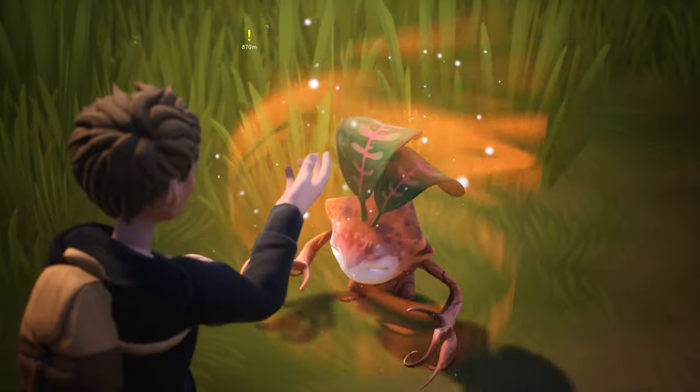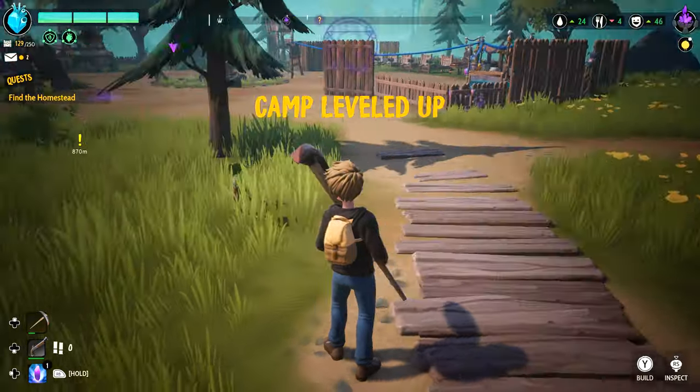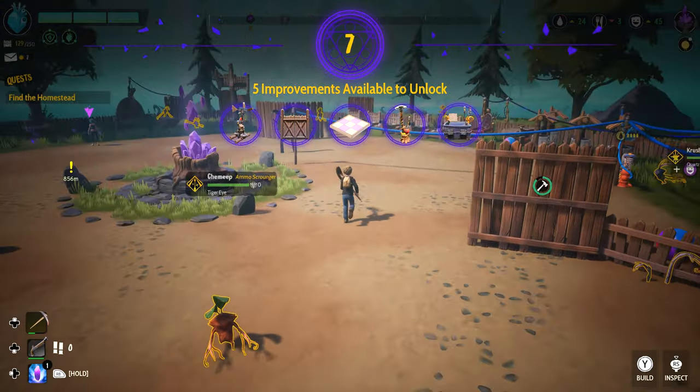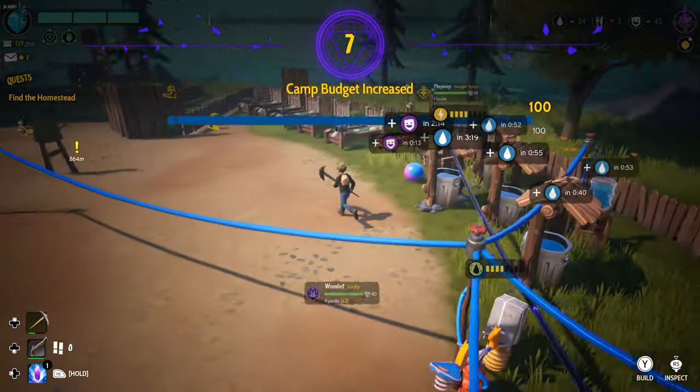First, a very brief overview of what the primary goal is in Drake Hollow. It's about expanding your home base with new facilities and defenses, using materials you'll be salvaging and establishing transportation routes, as enemy raids periodically try to destroy everything you have built.